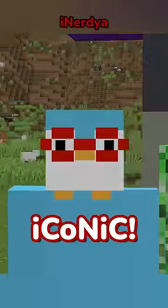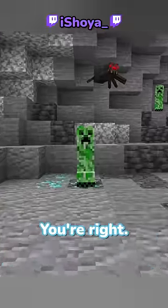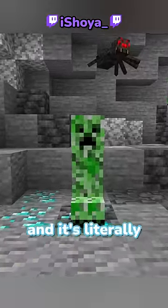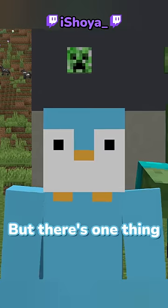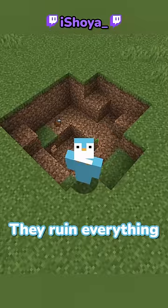The creeper is iconic — it's literally the icon for the Minecraft launcher. But there's one thing that I absolutely cannot stand: creeper holes. They ruin everything.